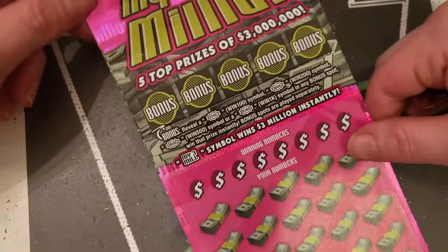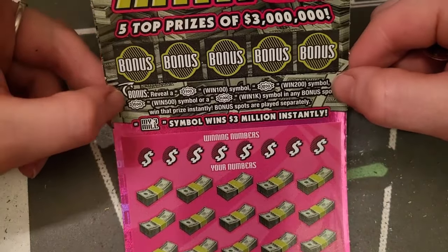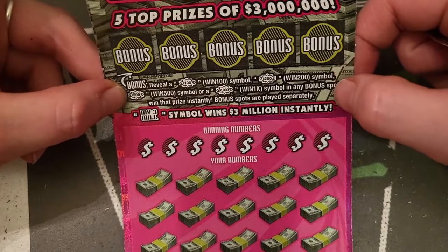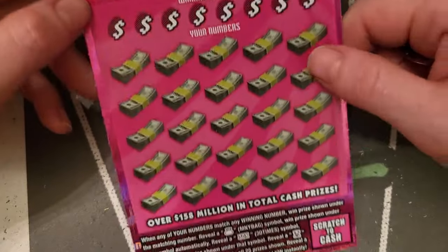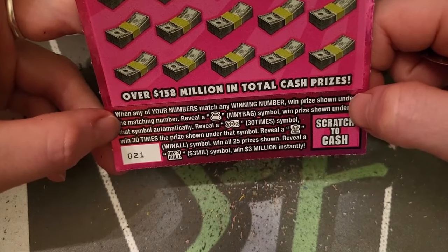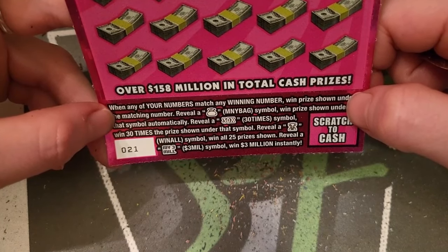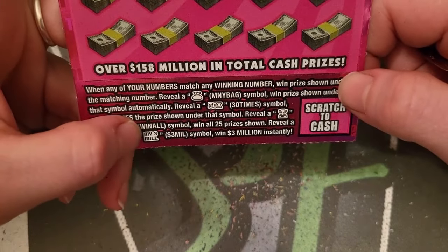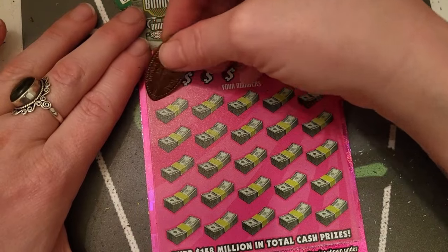So the My Three Million — we've got the five bonus spots up here. We can reveal the little bubble that has the number in it, that's what you win: 100, 200, 500, or a thousand. Then we're gonna match our numbers, look for a money bag — that will win the prize 30 times. Reveal the trophy and you win all 25 prizes shown. And then there's the big one — the My Three Million. That would be so cool! We will symbol hunt this time.